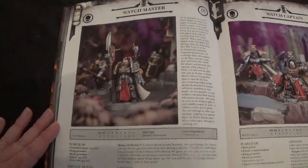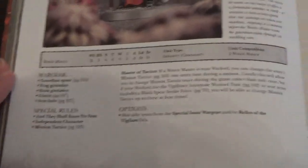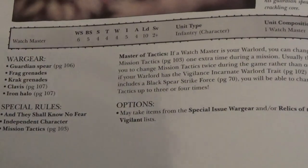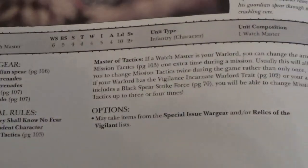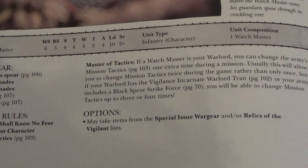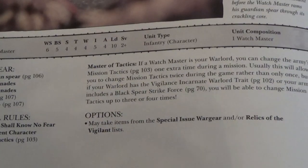So we have the Watch Master — let me zoom in for you. Guardian Spear, frag grenades, krak grenades, clavis, iron halo, And They Shall Know No Fear, Imperial character, Incorruptible character, mission tactics, Master of Tactics. It allows you to do what it said on the previous page. Must take items from the special wargear list, Relics of the Vigilant. Good stats there: 6, 5 — lots of floors — A5, 4, 10, and a 2 plus.